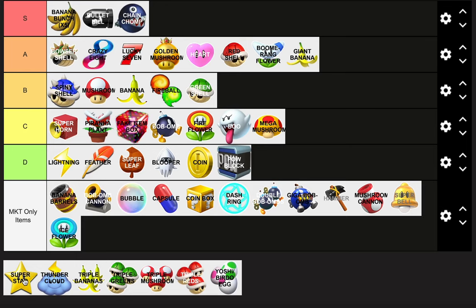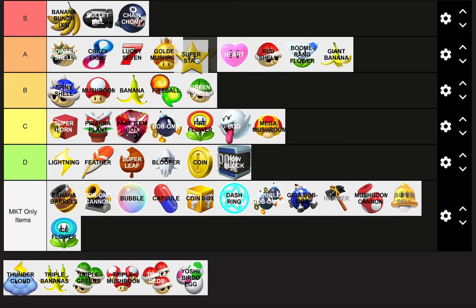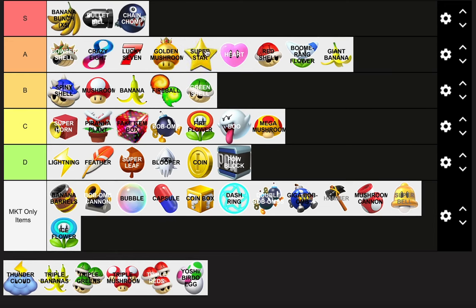Super Star — it gives you a speed boost and invincibility. We already had many conversations about it because of the Crazy 8. It's definitely below the Crazy 8. Does the Golden Mushroom go faster than the Super Star? I believe the Golden Mushroom is faster, so speed wins. Star goes just below the Golden Mushroom.